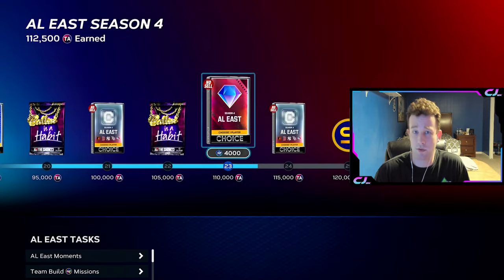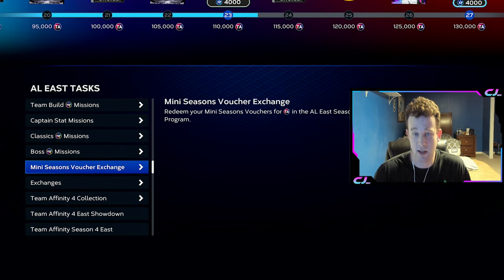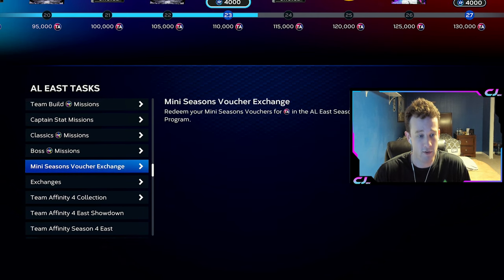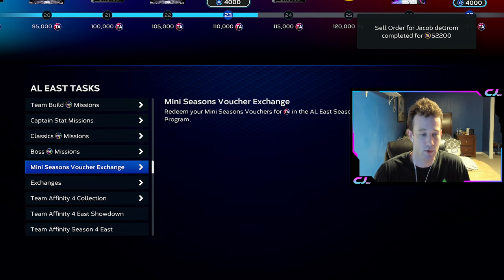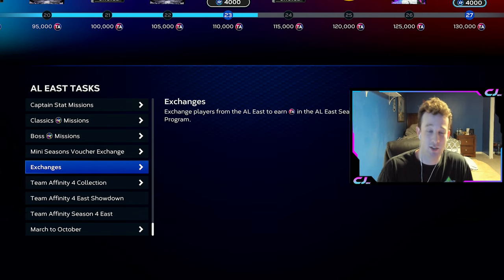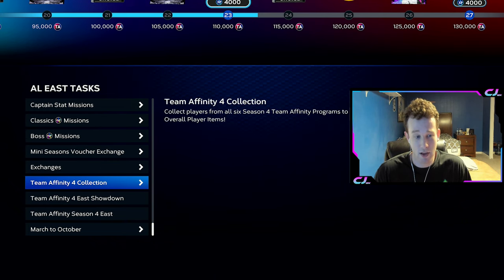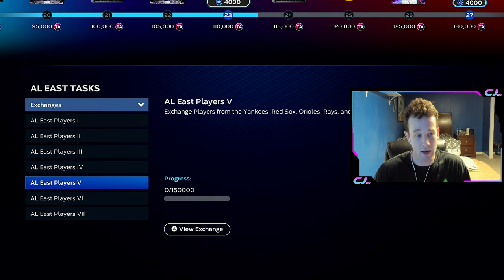I'm going to walk you through the basic process. If you have seen these before, you can skip ahead a little bit. I'll probably have a chapter for when the newer stuff starts. You can see we just sold Grom — that was one of our pulls from doing team affinity, so it can be lucrative. Obviously, the best case scenario would be pulling the chase card and getting Trout, but in general you're guaranteed to get something of value from knocking these out.